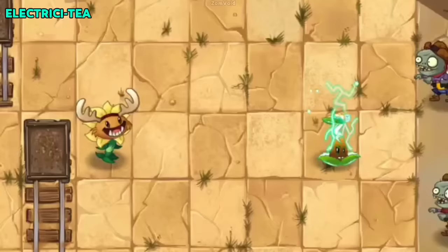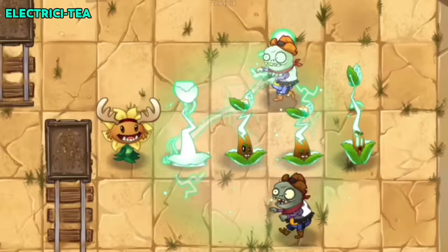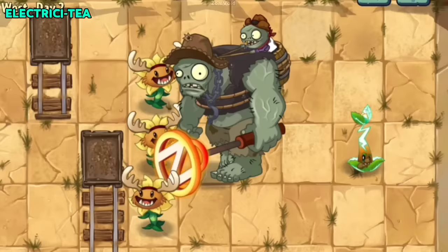Electrocyte's passive zaps are the weakest attack of all plants in the game, only doing a measly 3 damage. Additionally, its Plant Food effect can also target zombies behind it.